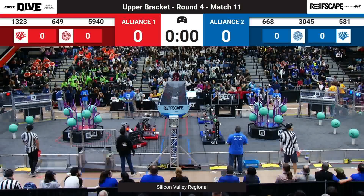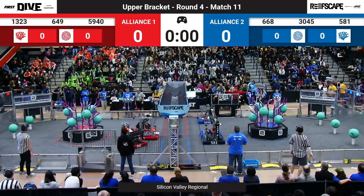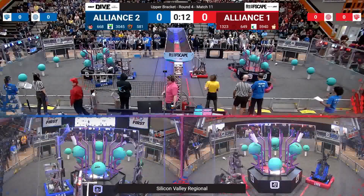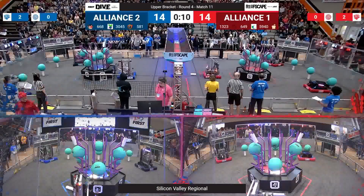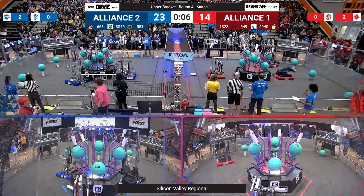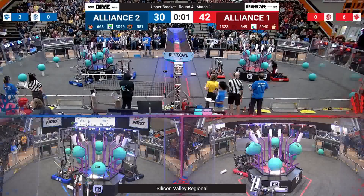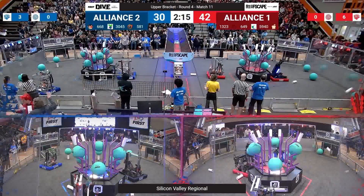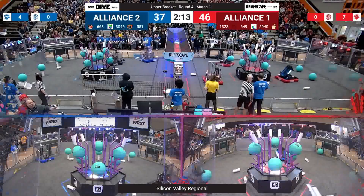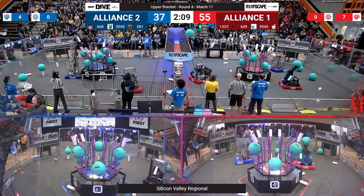Match 11 in the upper bracket — three, two, one, go. A long-awaited match: Alliance One and Alliance Two facing each other off. Red alliance already scoring coral five and coral six on that top level of the reef — half of the total capacity. The blue alliance getting four coral all the way on that top level. 581 immediately going to ground to take more coral; they know it's going to be a fight for points.